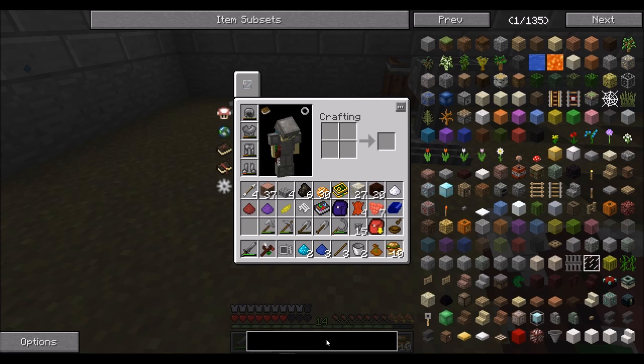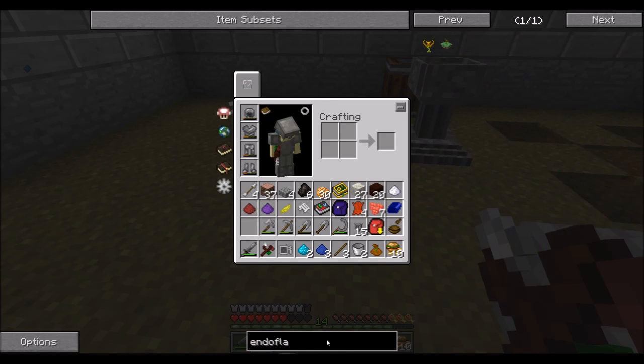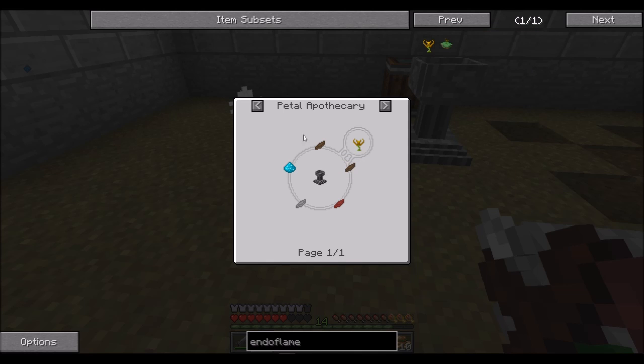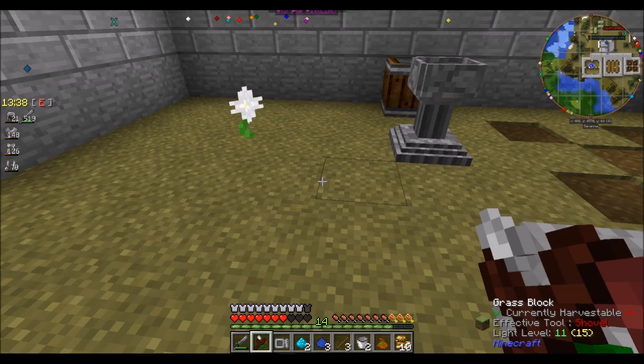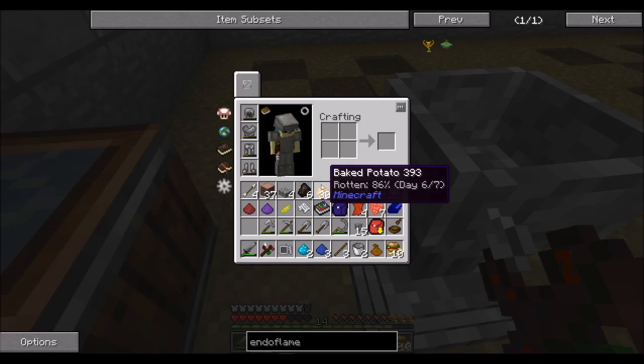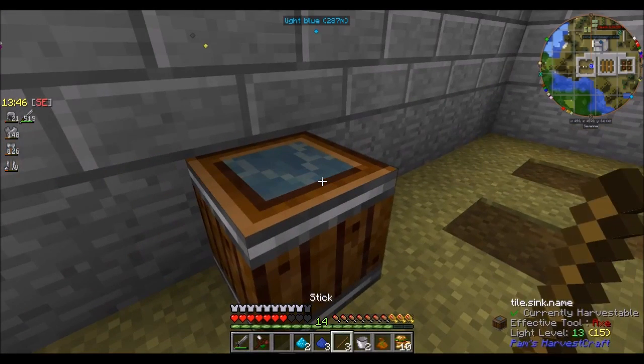We now have two mana powders, so let's get on with the endoflame. The endoflame is the first generating flower that's not a passive generating flower. Basically it burns up burnable stuff like wood or charcoal to make mana. The better the fuel source you give it, the more mana you get per operation.